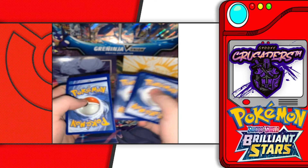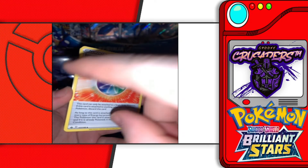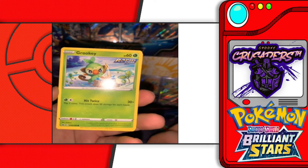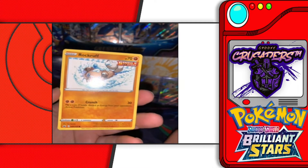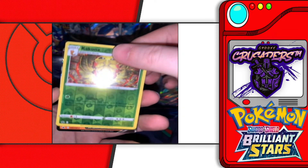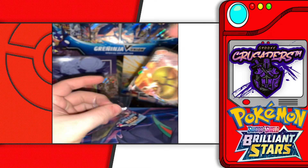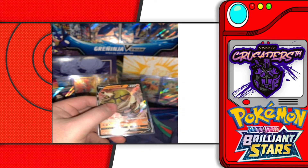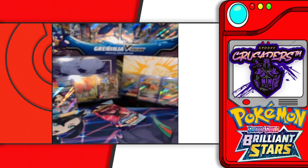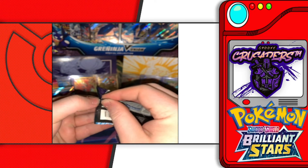Last pack of the Marnie collection — Chilling Reign pack one of three. We've got Dark Energy, Impact Energy, Path to the Peak, Drizzile, Gardevoir, Marill, Rockruff, Swirlix, Lapras — a reverse holo Kakuna — and a Suicune V! That's hit number five, five solid hits in a row! Let's keep it going — Chilling Reign pack two.